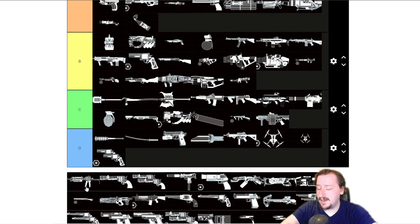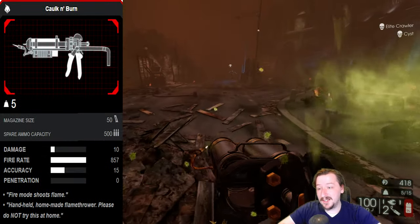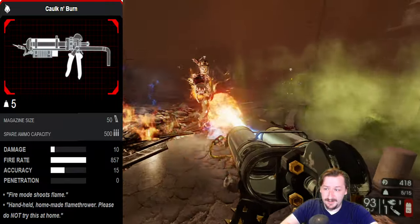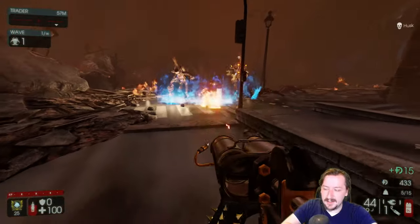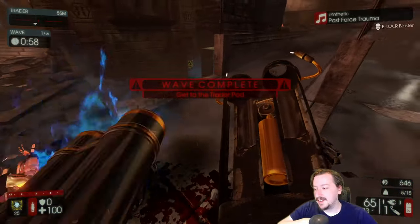Then we've got Firebug's starting weapon, the Caulk and Burn. This one is like probably B tier for Firebug, and D tier for everybody else — it's terrible on everybody else. On Firebug it's really good once you have ground fires though. You can just use this all the way up until you want to buy basically any weapon in the game. It's very effective for killing small and medium zeds, not the greatest for killing big zeds, but that doesn't matter because by then you probably have whatever you want in combination with it.